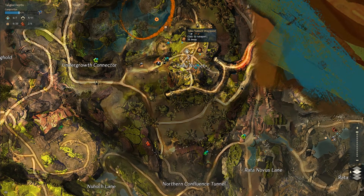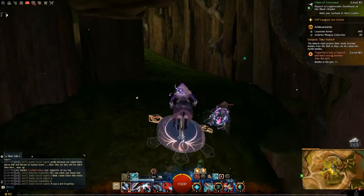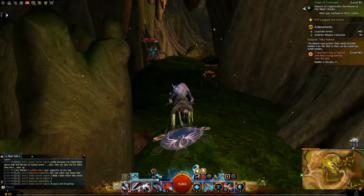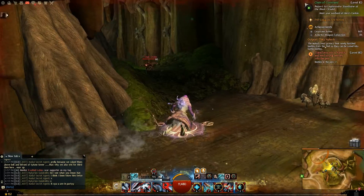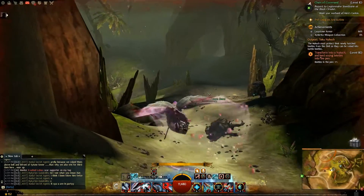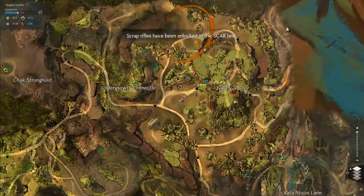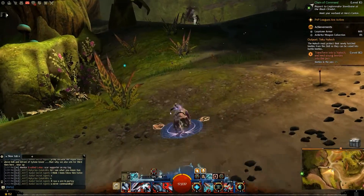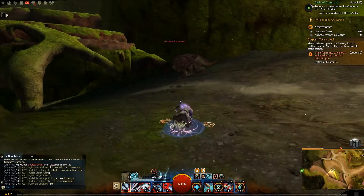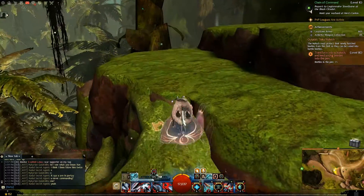So first off, we want to teleport to the Tikku Nuwak Waypoint. And then we're going to head up there, and then turn left. And there you should see the Vista.